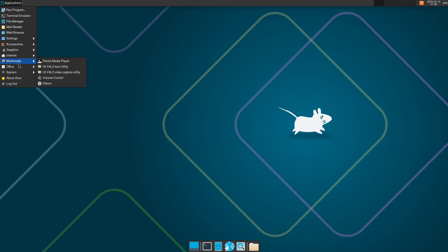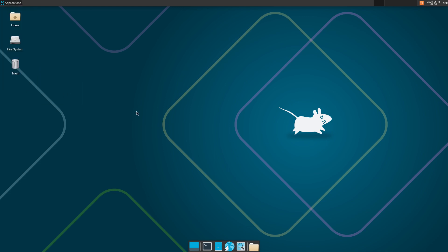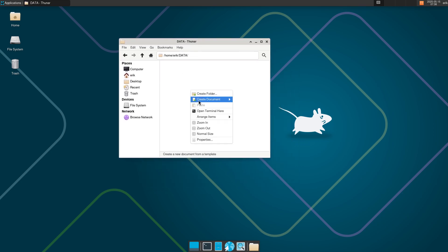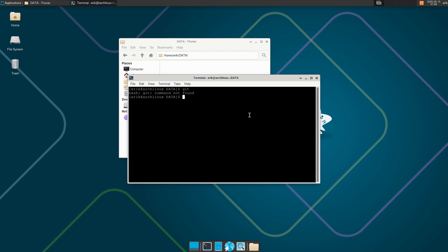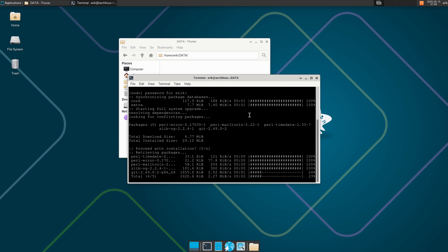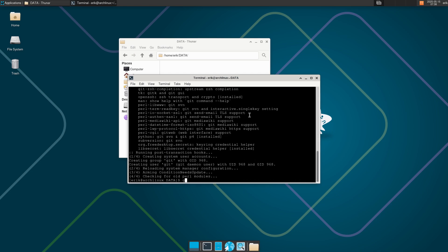I made no choice except XFCE4-goodies — that's what we get. I'd like to have a folder called 'data' — just structure, a matter of structure. Is git installed? Git command not found. So: sudo pacman -Syu git — immediately up to date plus we get git. Then git clone.